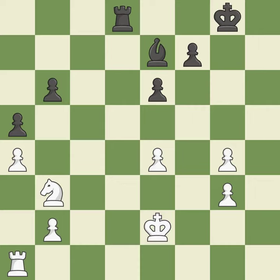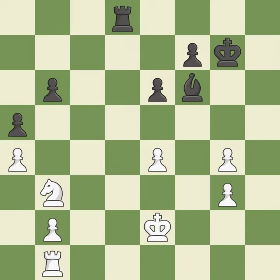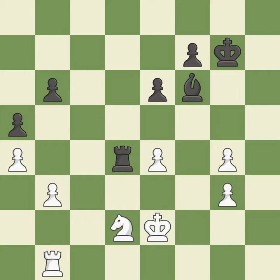This stops the opponent from being able to fork pieces — it is excellent. A pawn that was being attacked and had no defenses is now protected; it is ideal. In the endgame, an active king is essential, and removing it from the rear rank is the first step — it is ideal. This poses a knight-winning threat; it is ideal. This defends the attacked pawn — this is the only move that works.